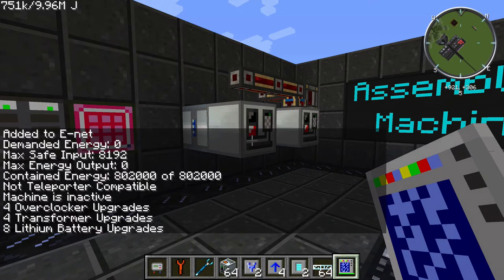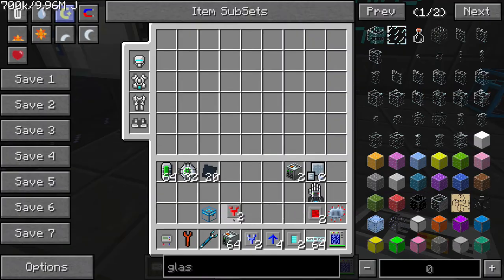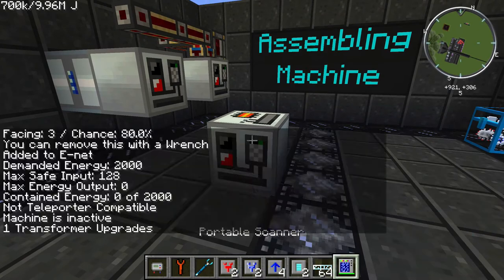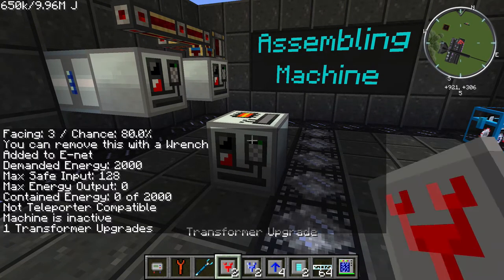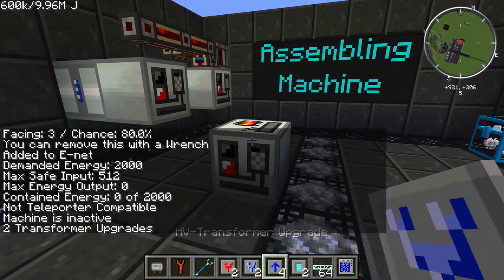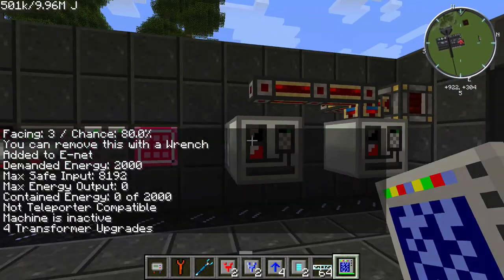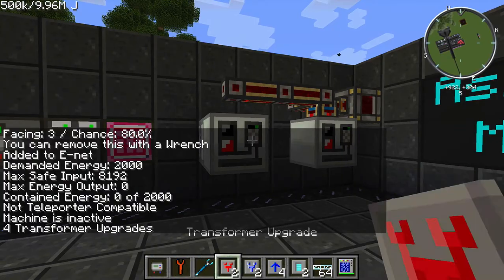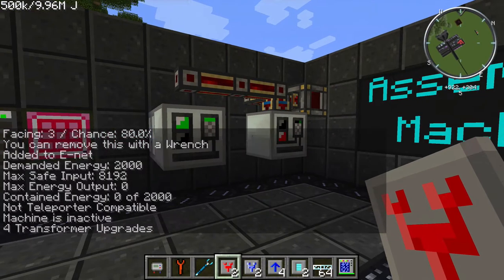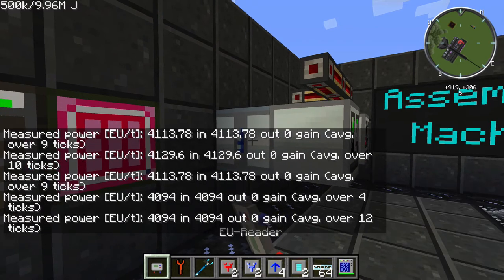I have 8 lithium battery upgrades installed, bringing the total to 802,000 EU storage. I have 4 overclockers and 4 transformers. With no transformers, adding one brings the maximum safe EU per tick input to 128; adding another brings it to 512. Then you need the HV transformer upgrades, which brings it to 2,048, and one more brings it to the maximum of 8,192 EU per tick. Firing this machine up to make a data orb will consume a massive amount of EU per tick, so be really careful how many overclocker upgrades you install — it will be a huge drain on your system.